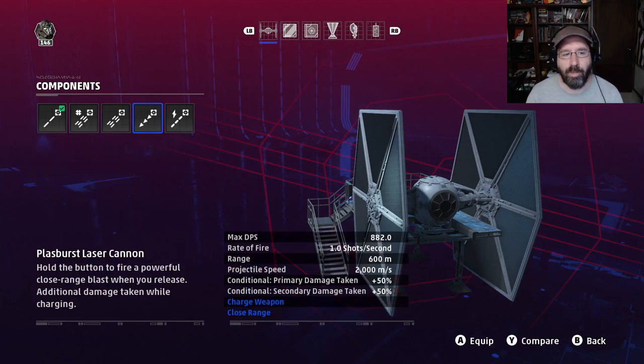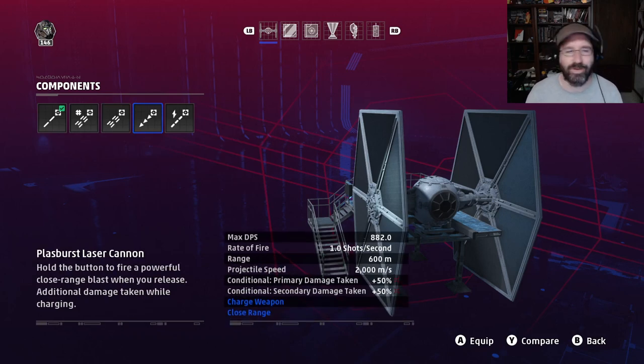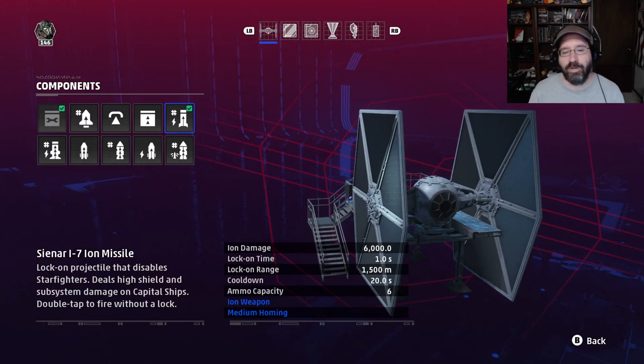If you're worried, you can go with the laser cannon. The plasburst is an option but targets will usually not be moving, so the burst cannon is better for this build. We're going with our repair system and the ion missile. The ion missile does 6,000 ion damage, 1-second lock-on, 1,500-meter lock-on range, 20-second cooldown, 6 shots, medium homing. When you hit a Rebel ship with this missile, you disable their shields and their ship entirely — they'll coast along at the same speed and trajectory they had when hit.